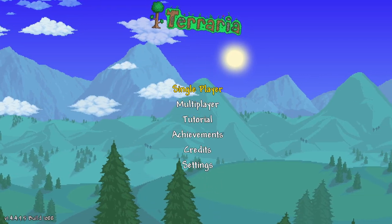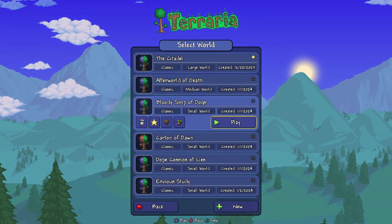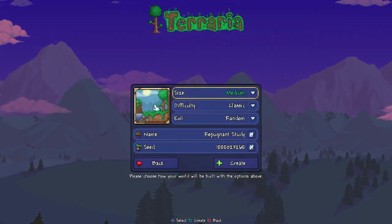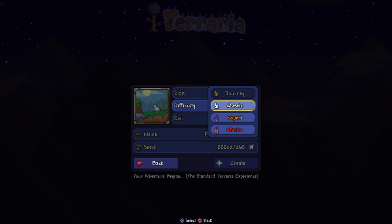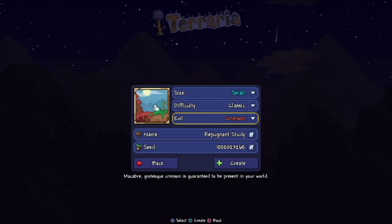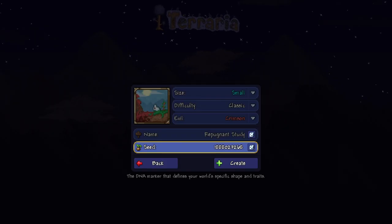Alright, you're gonna learn how to get fletching wings in Terraria. Start up a new world, make it small, any difficulty — it doesn't change it at all. Choose crimson, and put in the seed.